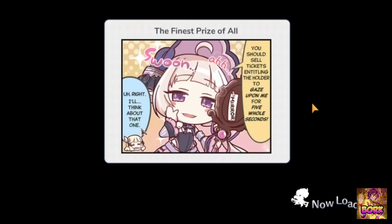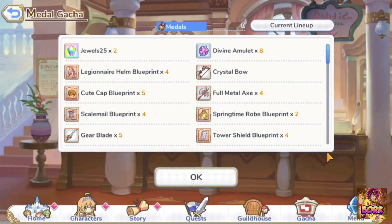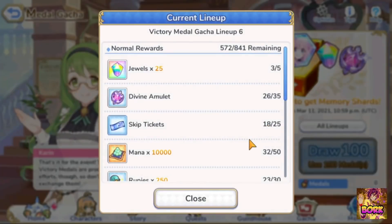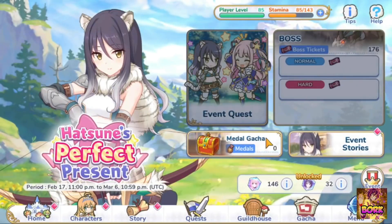Let's show what an expiring event looks like. This is the Hatsune event — you can't tackle any of the bosses even if you have tickets, it pretty much just sits here. But if you go into the medal gacha and you have some medals left, you can still use them. That's a nice option if you want to expend tickets during the event but hold off on spending medals, since spending medals while rushing tickets can hurt your overall progress to get more medals.